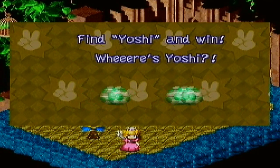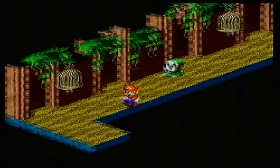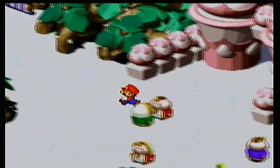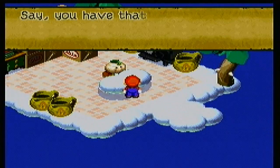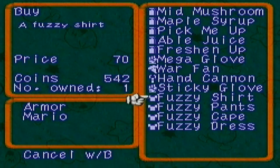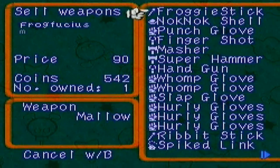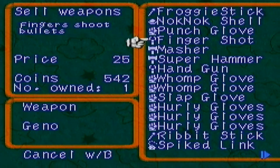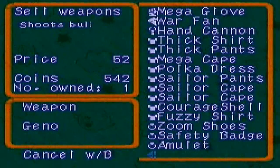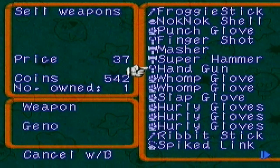Will I find Yoshi this time? Nope, unfortunately Yoshi was not in the middle this time. I guess that teaches me a lesson not to depend on probability. Let's go get some more armor — hopefully there's some here. We have the fuzzy dress, the fuzzy shirt, and the fuzzy cape. Now we need to sell some items. Chances are I'm not going to be using these items any time soon.